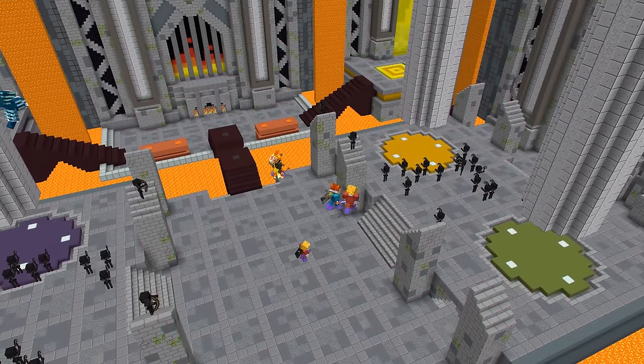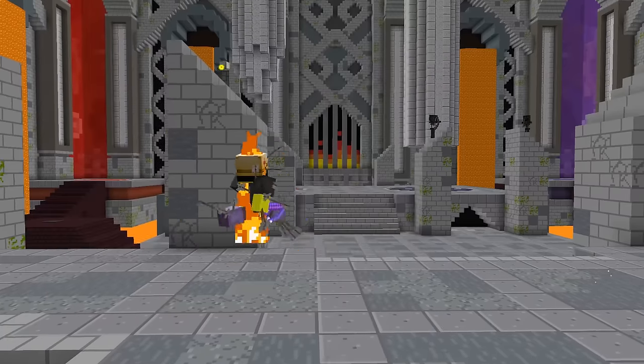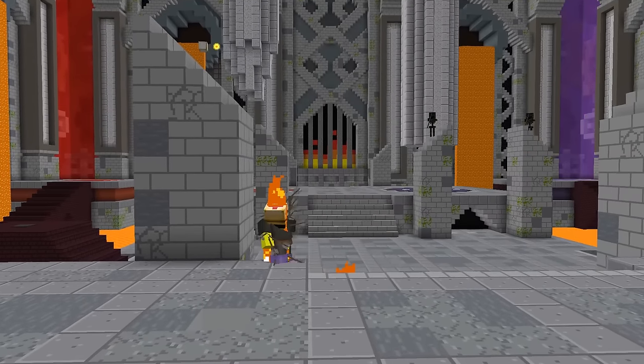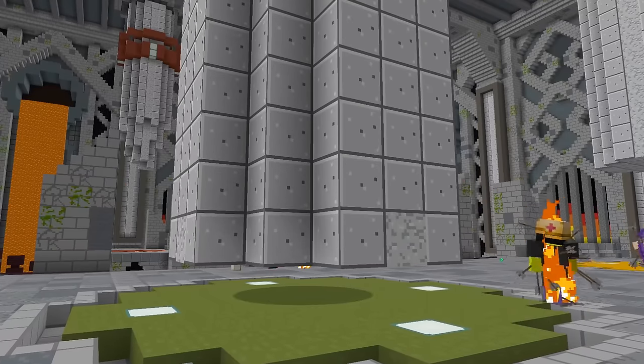In the second stage, you will start by clearing the area with your team and standing close to them to make sure they don't die. After the lightning strikes, your job is to instantly take aggro and lure storm under the green and yellow pillar to get crushed.